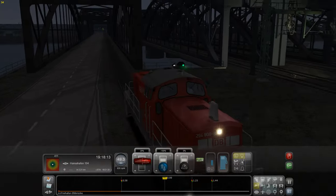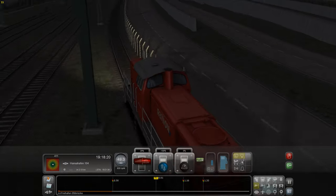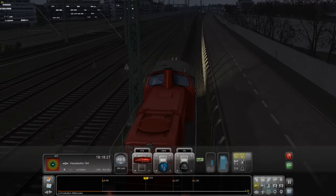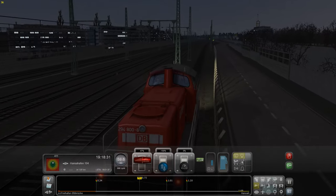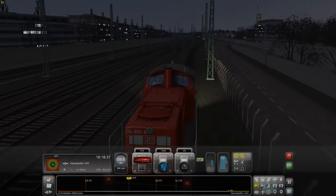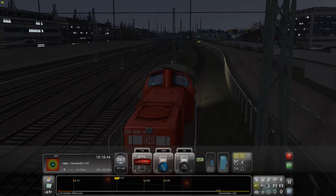Wir sind ja schön über die Elbbrücken gefahren, wie in echt auch. Man kann direkt vor und zu springen, wenn man will, auf einer Straße. Da kreuzen die Züge auch die Straßen. Wir sind ja auf einem Nebengleis, damit wir den Hauptverkehr nicht stören. Weil hier auf der Hauptstrecke fahren Intercity, Intercity-Expresse und Regionalzüge längs - in Richtung Hannover. Man muss aufpassen, dass ich nicht zu schnell bin.